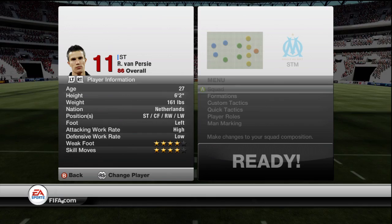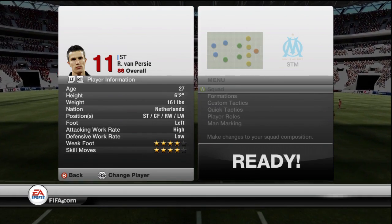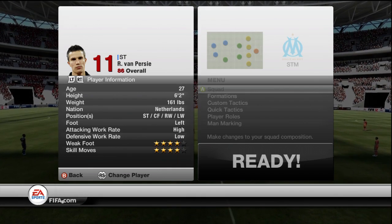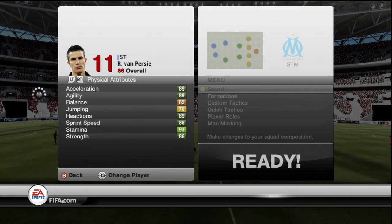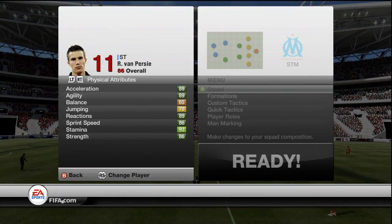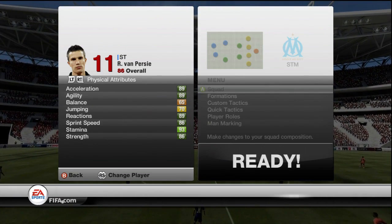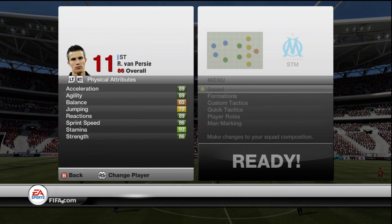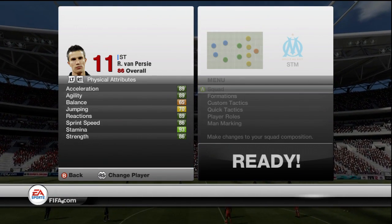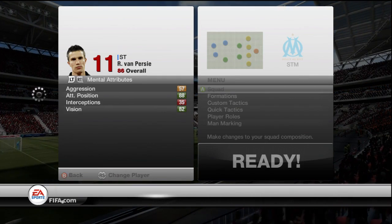He has high attacking work rate with low defensive work rate which is brilliant for a striker, and of course he's left footed — 4 star weak foot and 4 star skill moves. He has 89 acceleration but in my opinion he seems faster, 89 agility, 89 reactions, 86 sprint speed — once again he seems faster — 86 strength, he seems stronger, with 93 stamina.